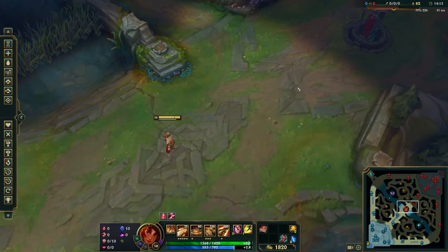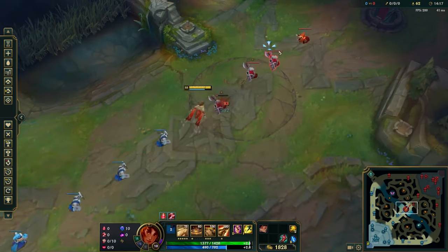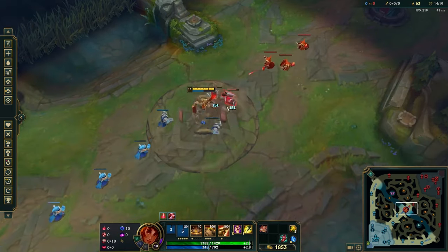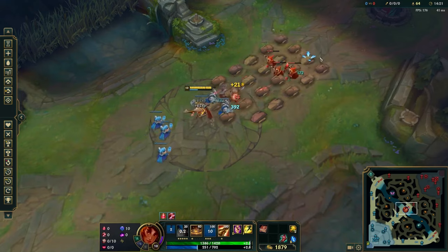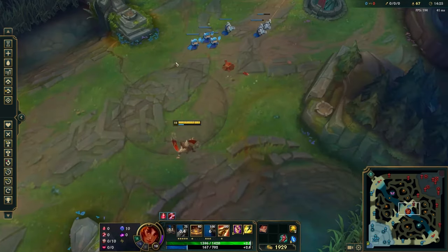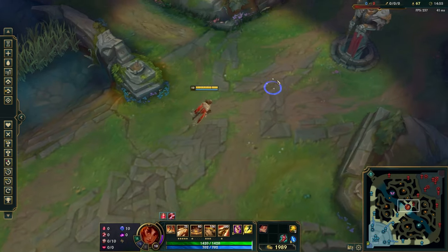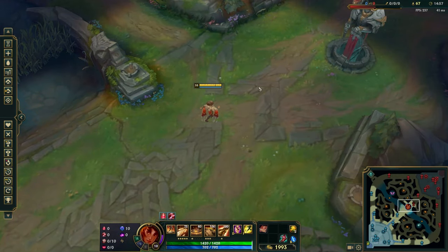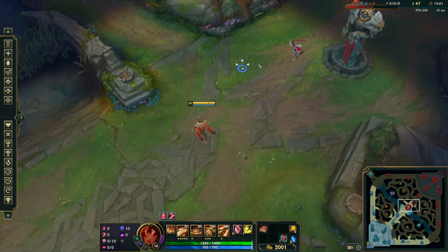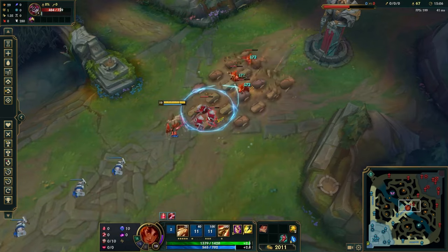Talking about Taliyah's wave clear: a mistake I see a lot of people make is as soon as the wave starts coming, they begin throwing Qs at the front of the wave and then try to clear. This is okay — it gets the wave pushed in for sure — but it's a little inefficient and will cost you a lot of mana. The reason it's inefficient is because you're throwing multiple Qs to hit a single target, the front melee minion. Instead, a much better approach to save mana and kill the wave as fast as possible is to auto at the beginning and then throw your E.